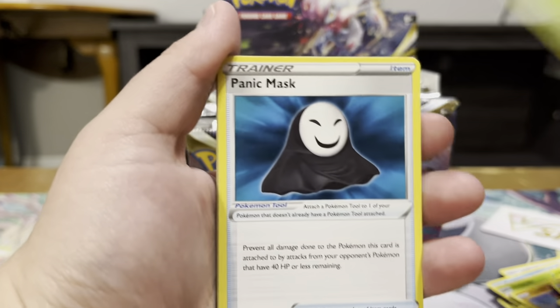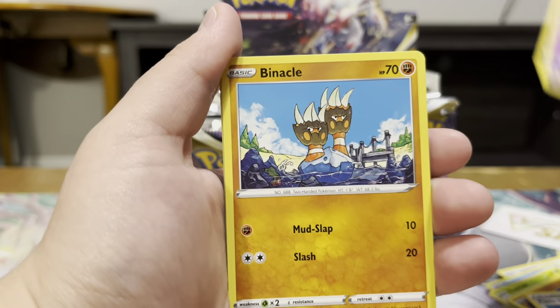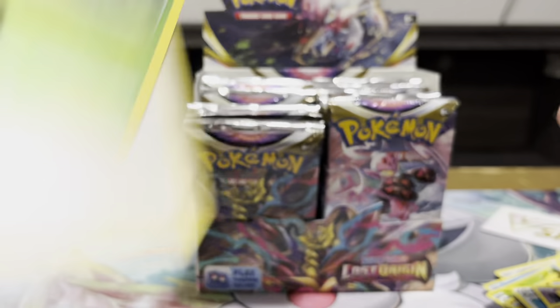We got a Doll, Panic Mask, Gastly, Duskull, Zubat, Binacle, Goomy, Cascoon Reverse, and Aggron Non-Holo.